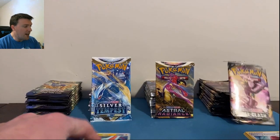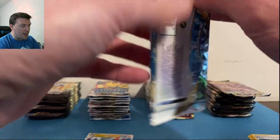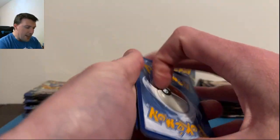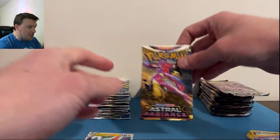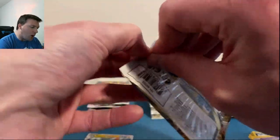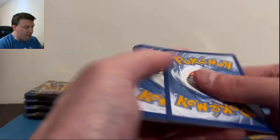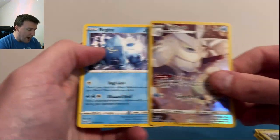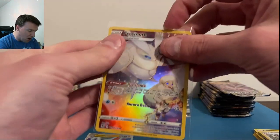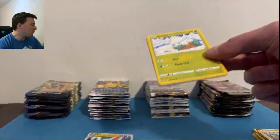Eggs in a circle — Radiant Venusaur kicking us off out of Crown Zenith. Rebel Clash already giving up on today — laying that pack down early. In the last battle video Rebel Clash was non-existent, but we're giving it another shot; this will determine if it can come back. Over to Astral Radiance: Frossmoth Trainer Gallery with a Regice — a nice Frossmoth to kick us off.